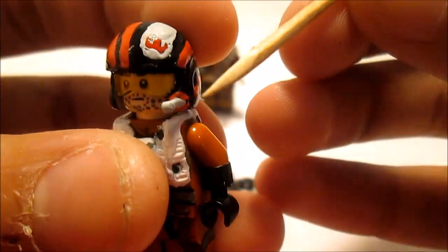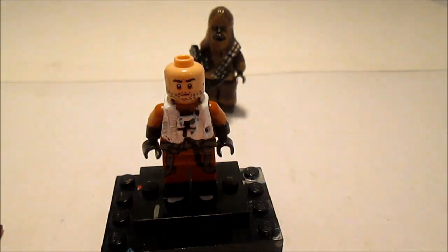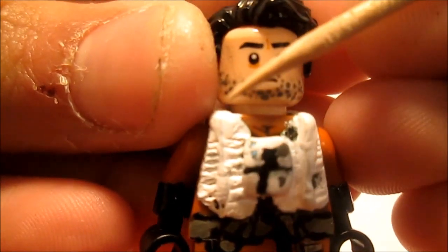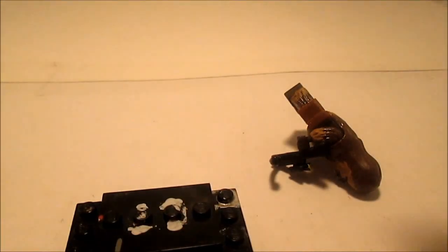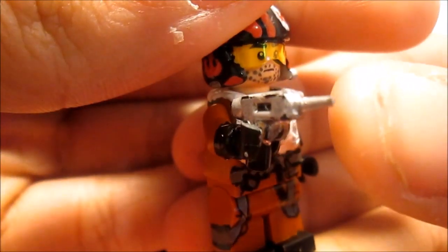I had to paint the whole helmet black and then add all the details. If I take off the helmet — let me get his hair piece. I painted the beard and those three things under the eyes and that line right there. So that's what I did with Poe.